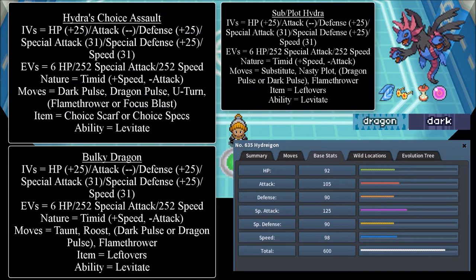There is a third variant for Hydreigon — the SubPlot Hydreigon, which is the most common of all. The IVs are: HP 25+, Attack doesn't matter, Defense 25+, Special Attack 31, Special Defense 25+, Speed 31. EVs are 6 HP, 252 Special Attack, 252 Speed. Nature is Timid — plus Speed, minus Attack. Moves are Substitute, Nasty Plot, Dragon Pulse or Dark Pulse, and Flamethrower. Item is Leftovers and ability is Levitate. The reason you want Leftovers is to recover gradually, win stall wars, and recover enough health to make another Substitute.